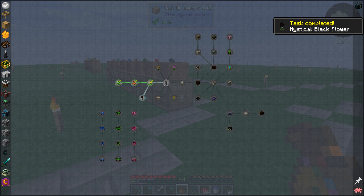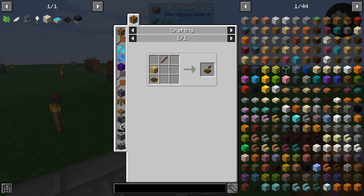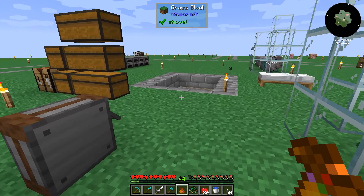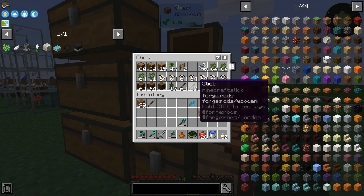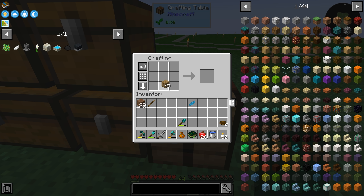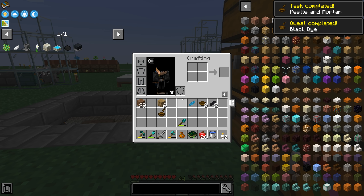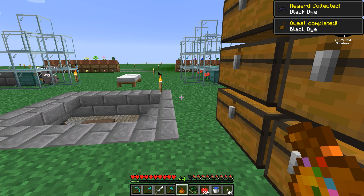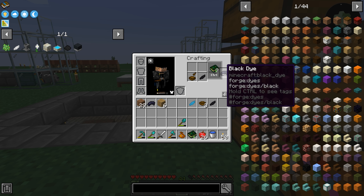Let's see what our next quest is — black dye. This wants us to get a mystical black flower, turn it into a petal, and then put it with a pestle and mortar. That is pretty cheap — just a bowl, plank, and a stick. We need a bowl, plank, a stick, and the black petal. That gives us black dye. So we have the ability to turn petals into dyes now, which is really good.